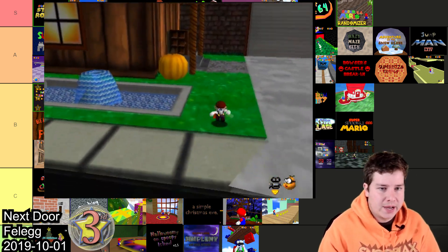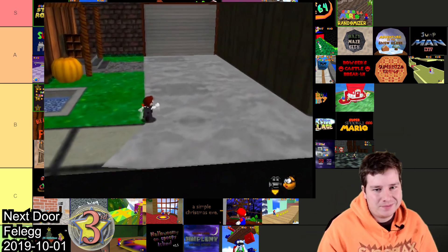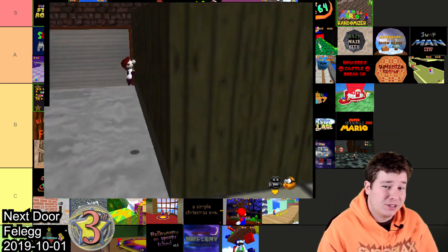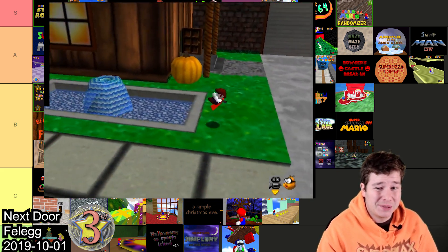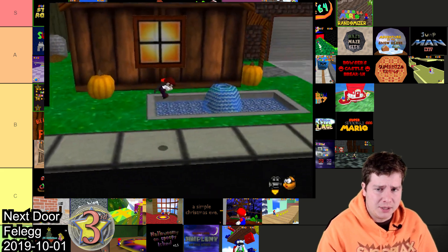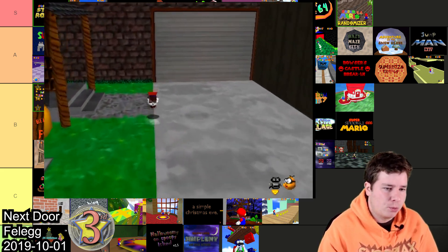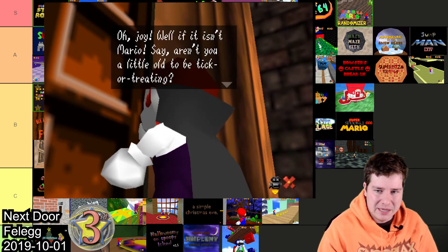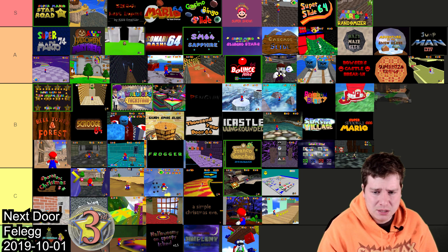Next Door is a sequel to Halloween at Booze by Flaeg, very similar to the first one — but the first one came out two years prior. Since two years have passed I'm going to get a little bit more critical as time progresses, because at this point a lot of people have been hacking for a lot longer. I'm gonna throw this one in B — it is still pretty solid.